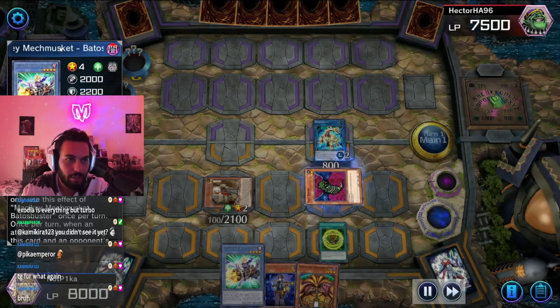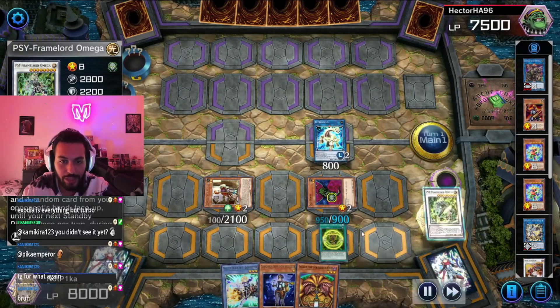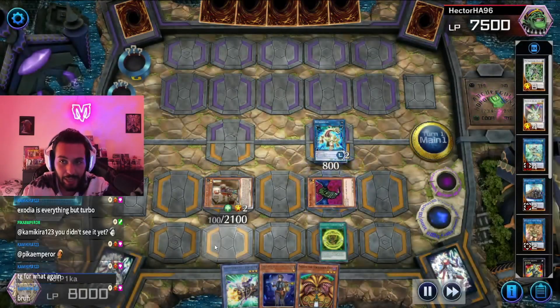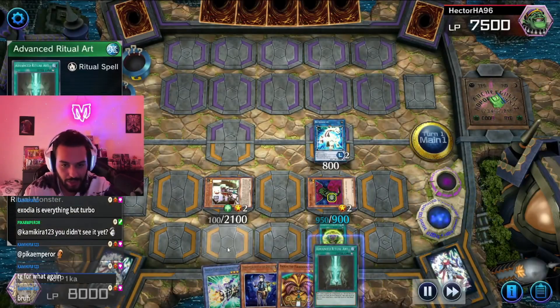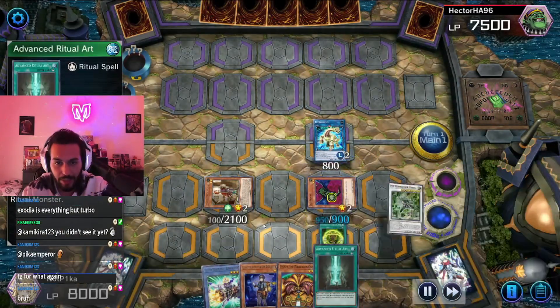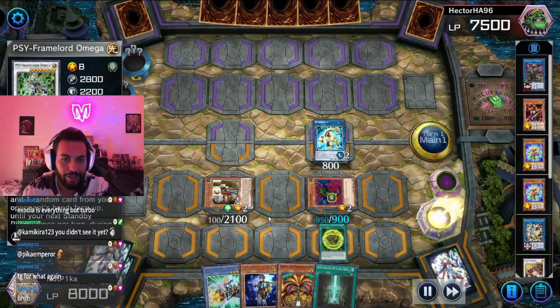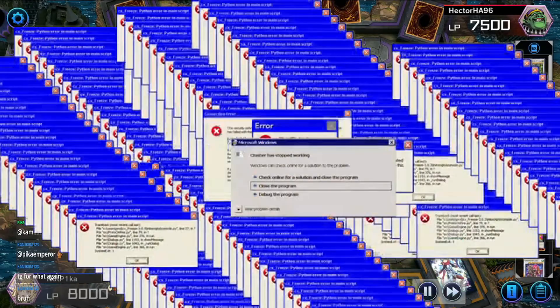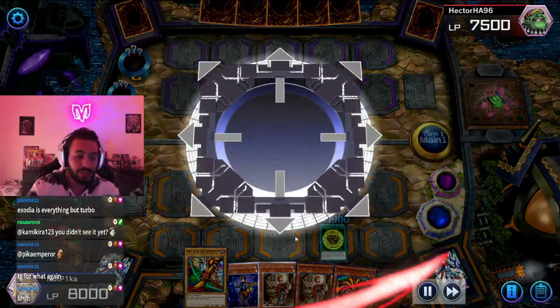We send Archaualite to the grave, add Magic Key Mech Musket, activate, send Omega to the grave, recycle another one. Send Archaualite again to activate and add a card — add Advanced Ritual Arts. Activate, send Omega again, Omega activates to recycle both. You guys know how the loop goes. Two hours later — recycle Gigantes.